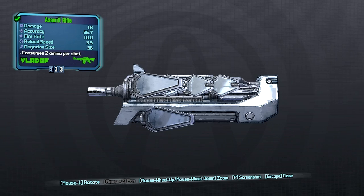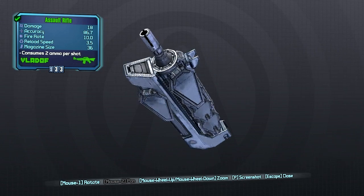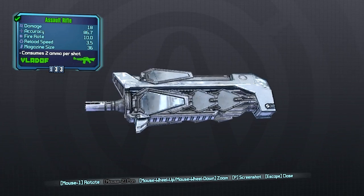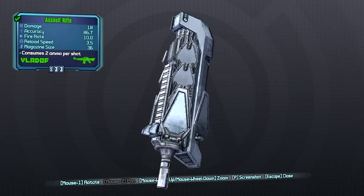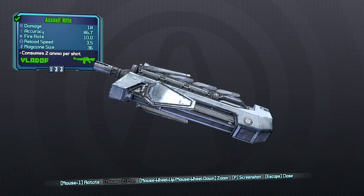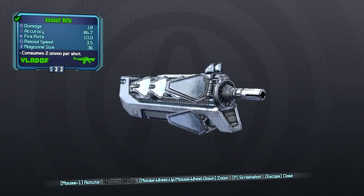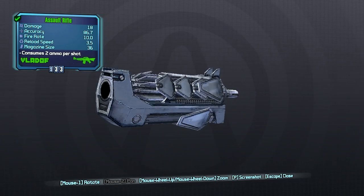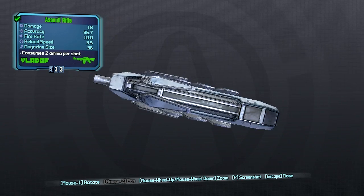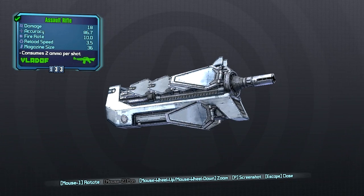Moving on to our next barrel, we have the E-Tech barrel. This is probably the worst possible barrel. It reduces your crit chance to next to nothing. You will get some massive increase in damage for a body shot, however your critical will go down to a whopping 0.16. And if you're on Krieg, you can achieve negative damage, as I've already covered that before. Overall, don't go for blasters — not worth it in any way, especially if they're Bandit.